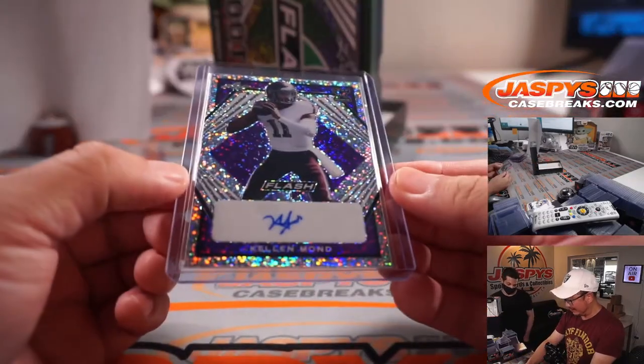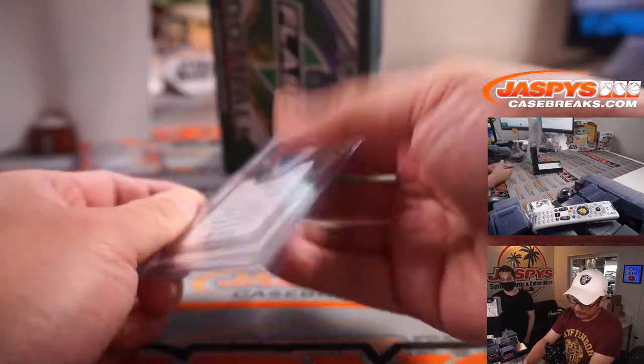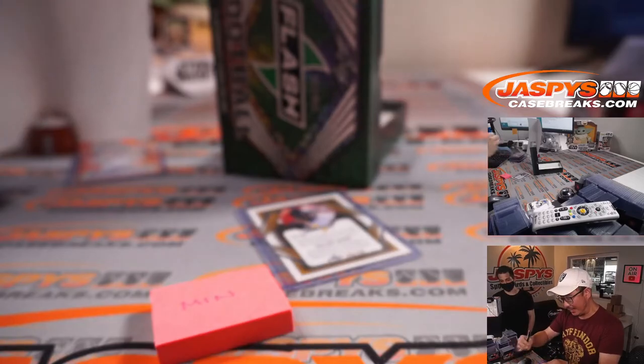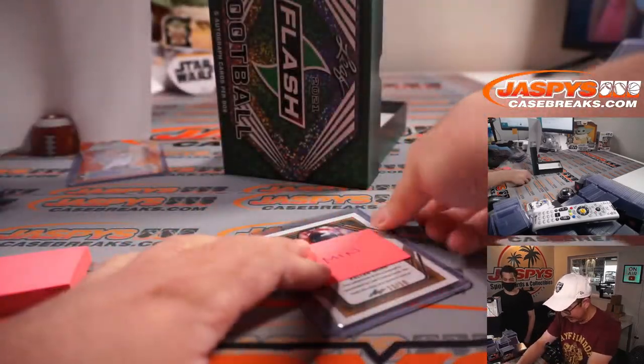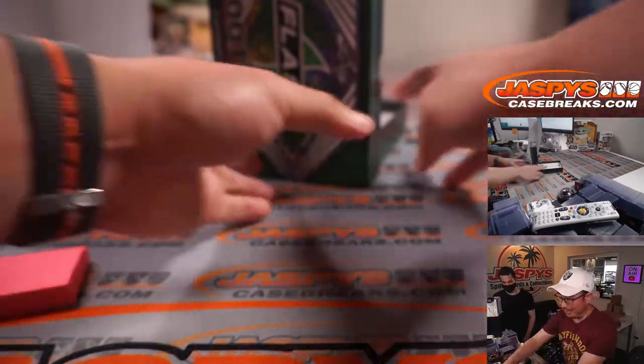And we've got Kellen Mond — he's in Minnesota. Yep. 30 out of 50. Minnesota Vikings — the Kirk Cousins backup, in case he gets COVID again. Minnesota, NFC North — Derek Watley. There you go, everyone.